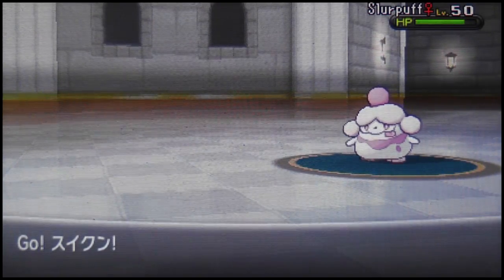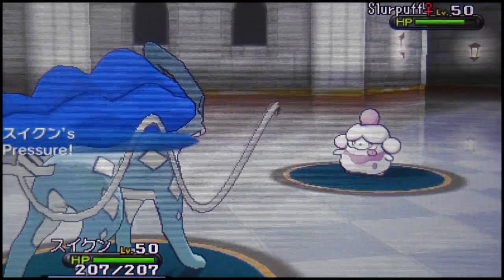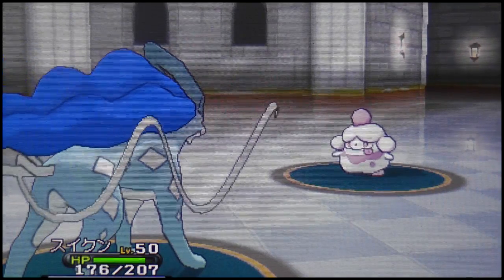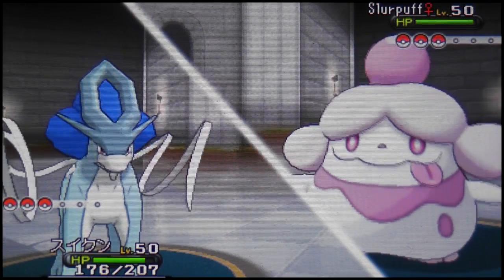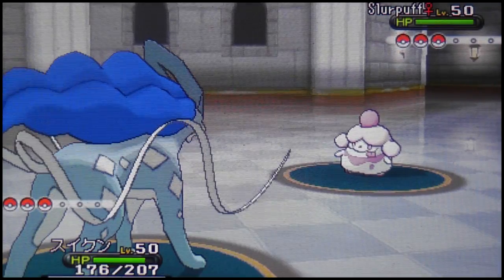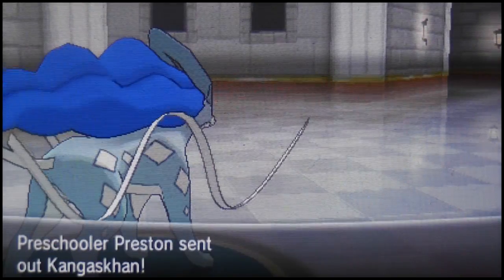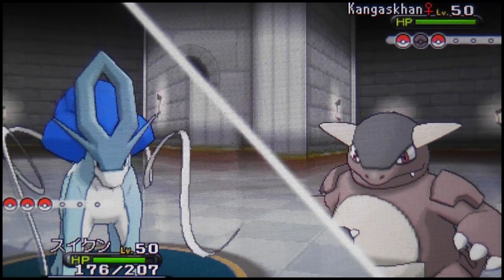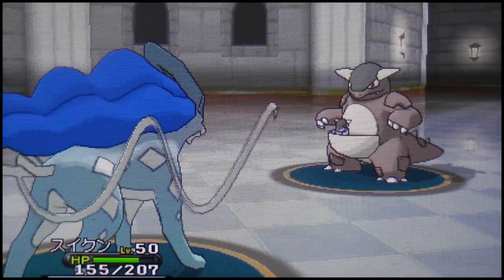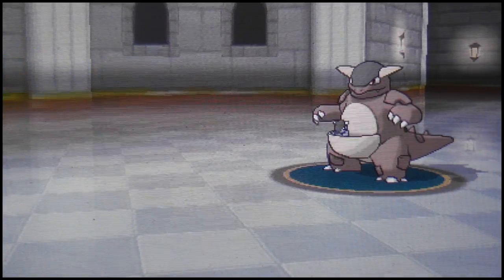I switch out into my wall — the Shiny Suicune, the event shiny Suicune. This guy has Sheer Cold, and at some point I'll be using that. The opponent goes for Draining Kiss, not doing much damage. I go for Sheer Cold — he avoids it, uses Confide, then I miss Sheer Cold again. Third attempt hits — it's a one-hit KO and it goes down. I believe you have around a 50% chance of hitting Sheer Cold.